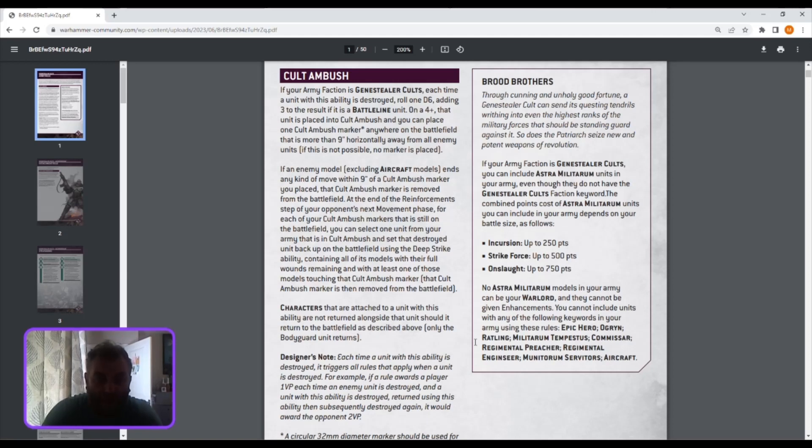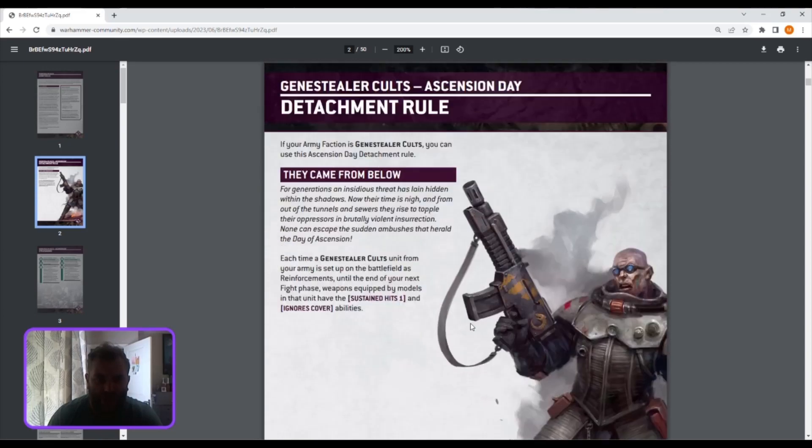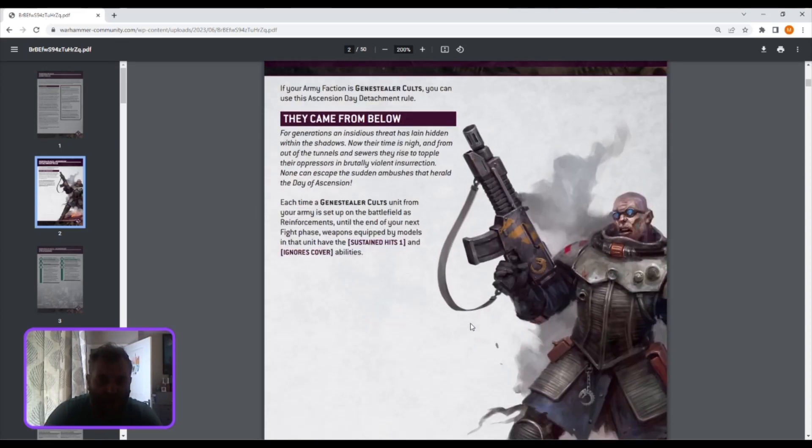Other armies are getting dice, orders, or making people take battleshock tests, whereas cults have this regeneration. Regeneration seems to be a lot more prevalent in 10th edition. They Came From Below: each time your army comes on from reserve into your next fight phase, weapons equipped by those models get sustained hits 1 and ignore cover. The models get it — not just the weapons — so everything you have has sustained hits 1 and ignore cover. It's fantastic. It replaces crossfire effectively.